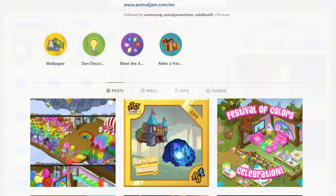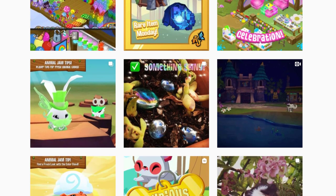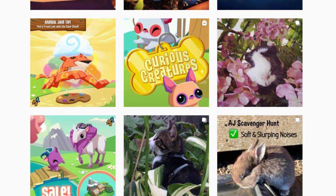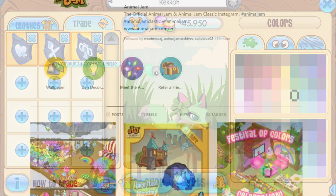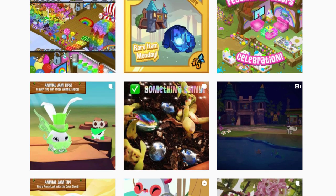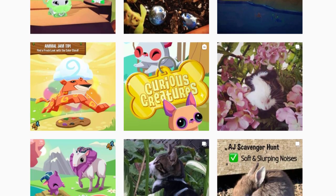Next here is the community fan art plaque. If your art is featured on the Animal Jam Instagram page, they'll usually send you one of these plaques in game — pretty straightforward. Then there's also the community contest plaque: if you win a contest on the Animal Jam Instagram page and you're featured, you will win one of these plaques.